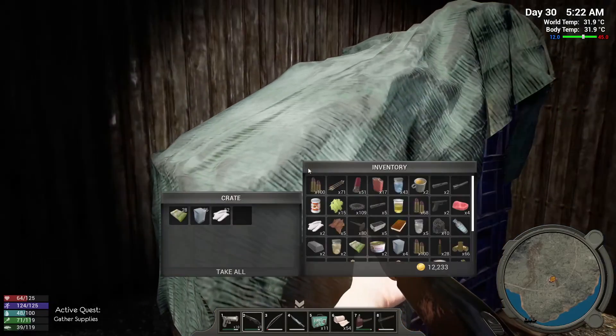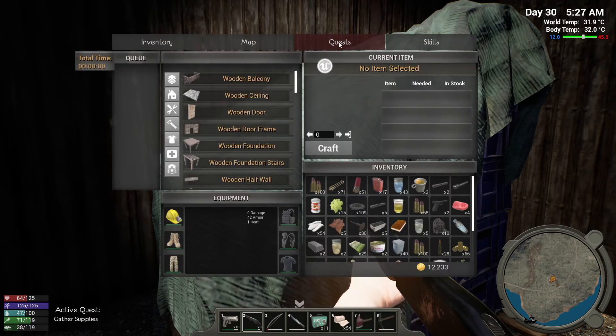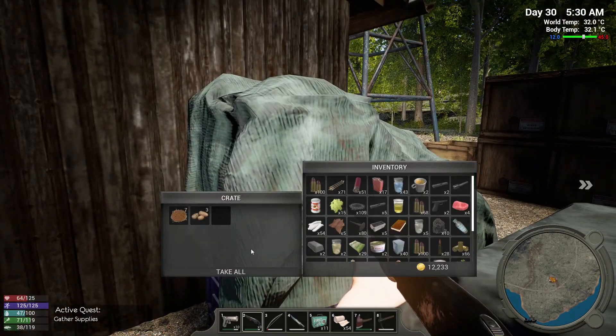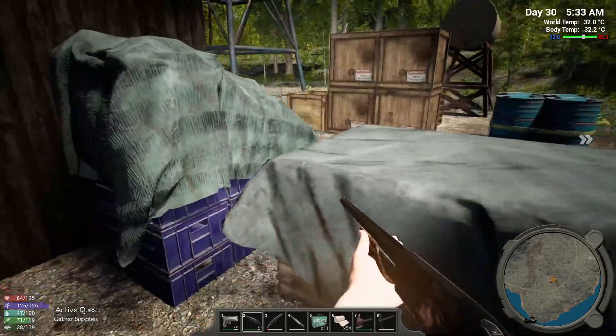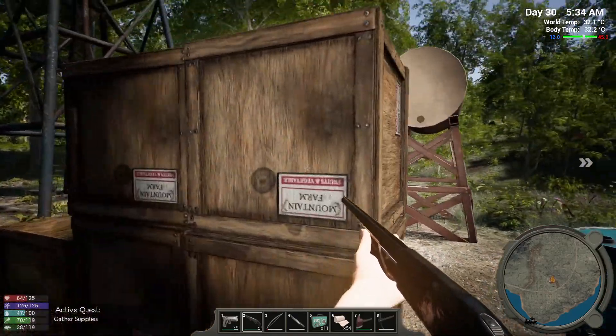What about here? There are fertilizer containers and animal fat containers. My inventory is jammed up again — empty containers, okay, a hundred of them. We'll take that. Open crate — loot crate. Okay, not so bad. We did find it here, that is great. Let's just keep looking at whatever is left.